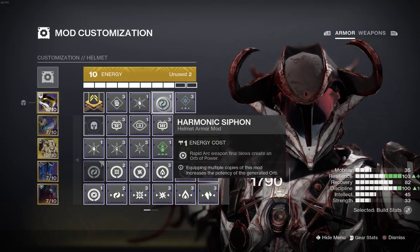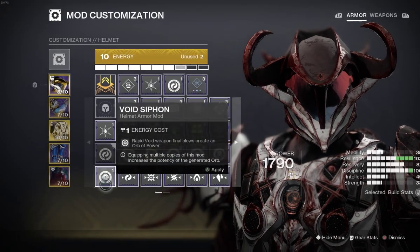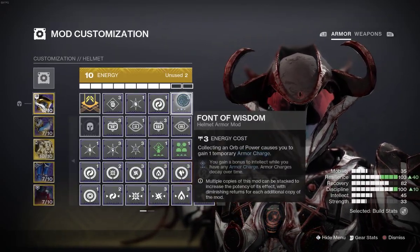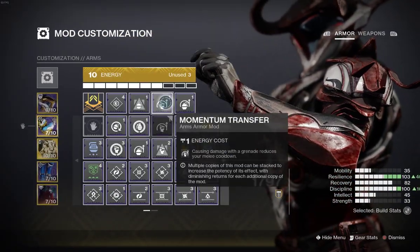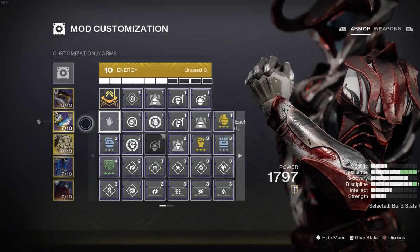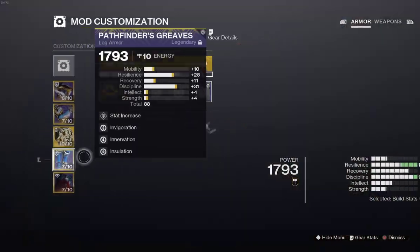We got Ash Stasis — that's Harmonic Siphon, which you can switch out for literally any of these, it all depends on your preference. Font of Wisdom, Bolstering Detonation, Momentum Transfer, Impact Induction. These two for survivability, obviously.